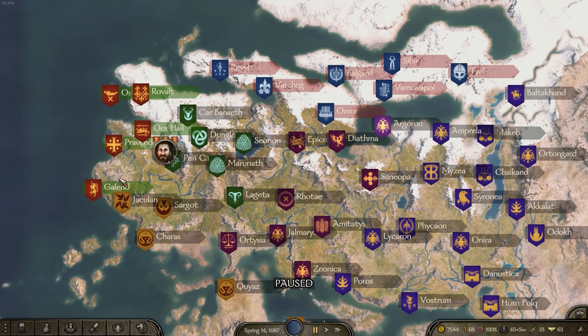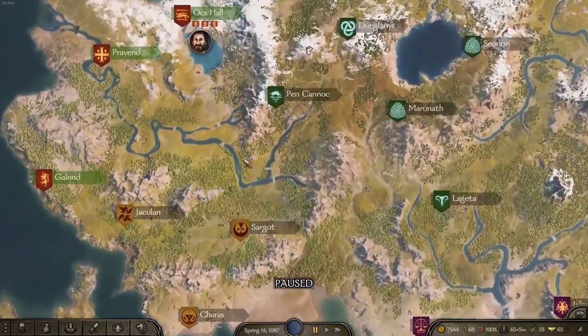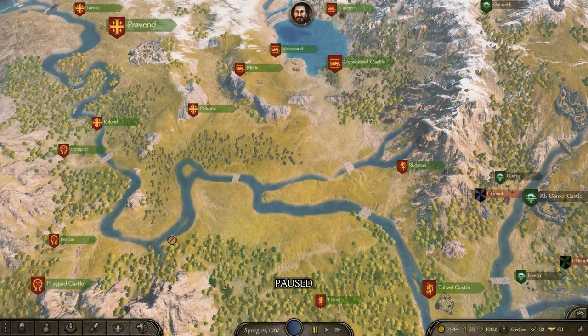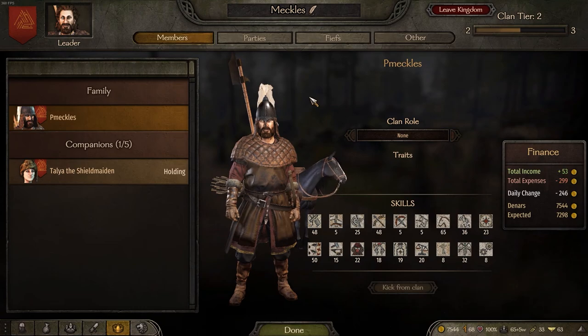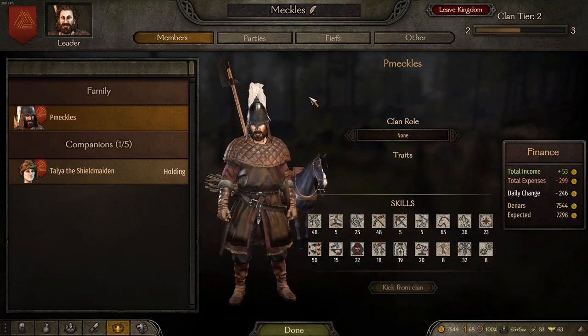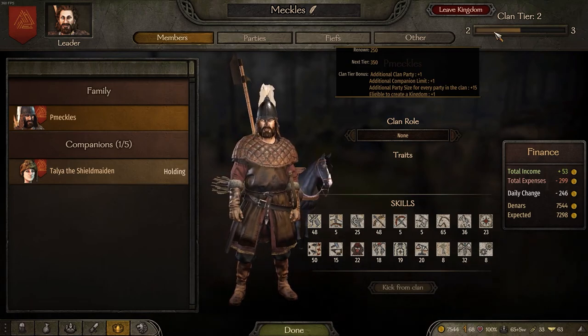I remember in Warband that the Nordics were really good infantry, and the Batanians were really good all-rounders, but I'm not sure what they map to — maybe the Rodoks, who were keen crossbowmen. Anyway, I picked the Vlandians and went straight over to them and started building up reputation. Once you've picked your faction, the main thing to build is renown, which you find under clan. Renown is like your level — it's a sort of unlockable that opens things up in the game.